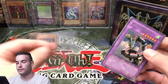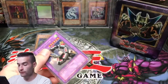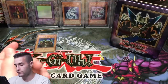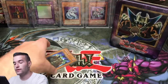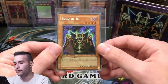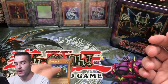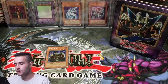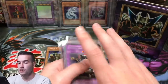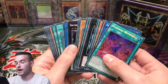I think I paid about $200 for this tin. Fortunately for us, this promo is going to be worth more than it would have been otherwise — if it was light play and not reverse foil. But that's okay. We did get an epic Lord of D, and I'm pretty excited about that. And even these commons and rares, even as unlimited, do have a little bit of value because they are originals.